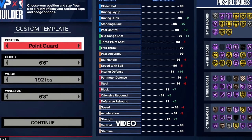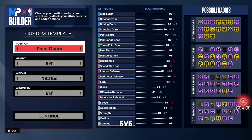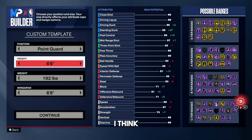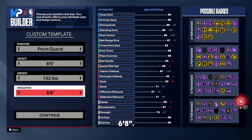The first build I'm going to be showing you is one I've mainly been using for 3v3 and 5v5 modes. It's a point guard, and I run the one with it — it's so much fun. Go point guard. For the height, go 6'6". I think 6'6" is the best height for a point guard. If you go any taller, your build is going to be a little bit too slow. Go 6'6". The weight, go 192 pounds, and the wingspan, go 6'8".